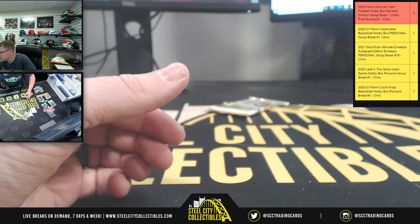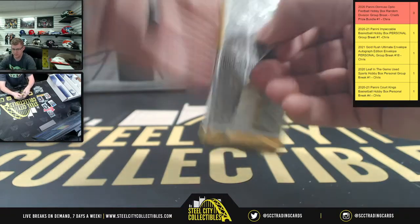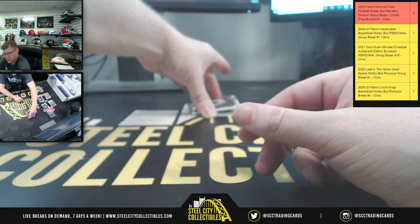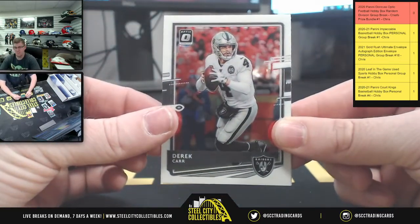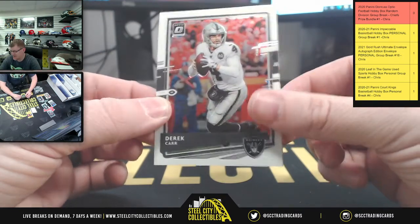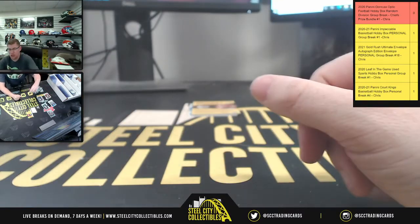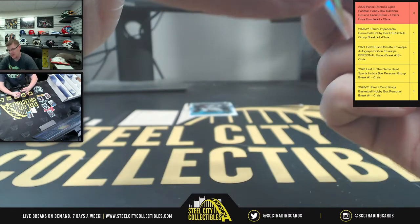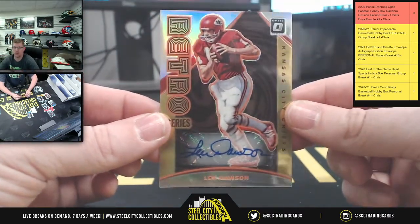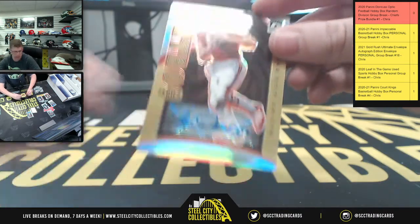Final pack - saving the best for last. Hedgie, now you're going to wish you would have bought into this one. You got Derek Carr, then you got Calvin Ridley. And then you would have wished you got the AFC West - so you could have snatched this bad boy. Len Dawson with the Retro Otto. Going to Brianna and the AFC West.